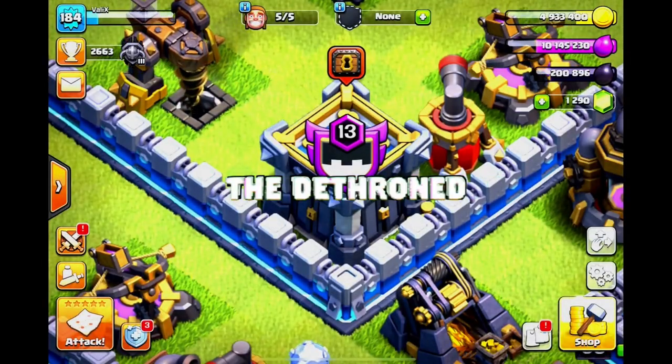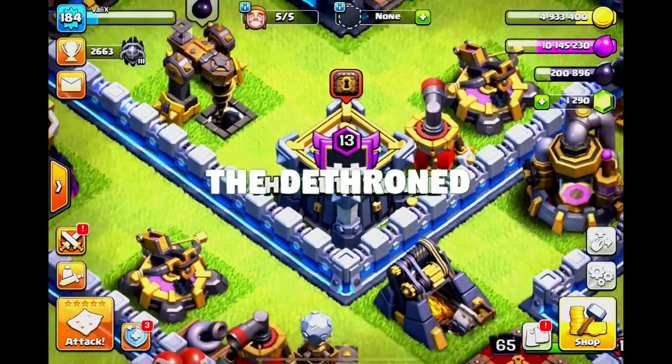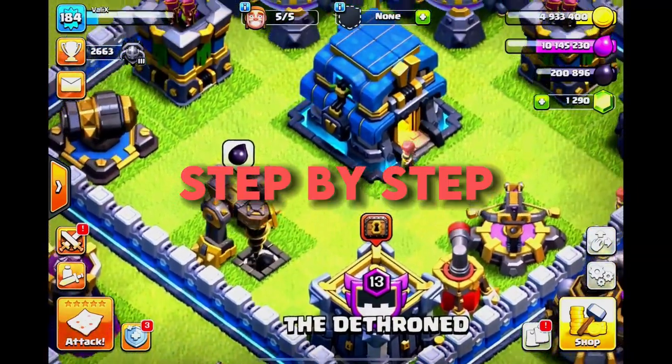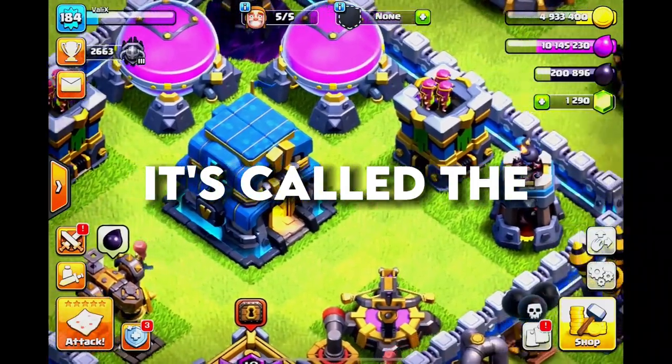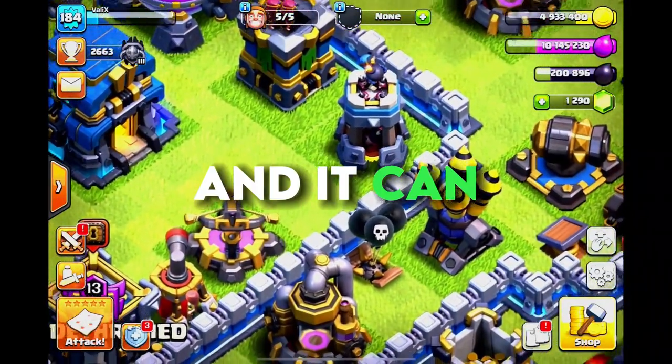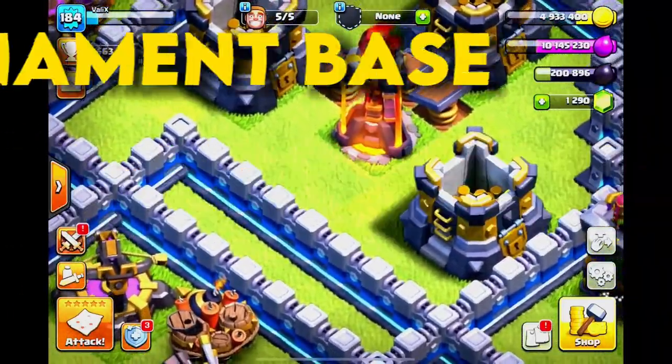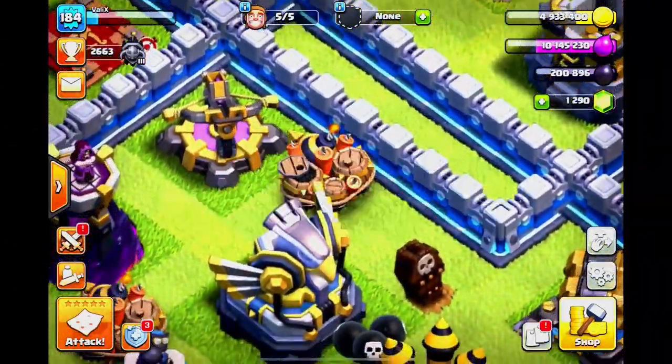Hello friends, welcome back to the Dethroned YouTube channel. In this video I will teach you a very powerful Town Hall 12 attack strategy through a step-by-step tutorial. It's called the Super Bowler Smash, and it can steamroll any base you throw at it, whether it is a trophy base, a tournament base, or even complicated ring bases.